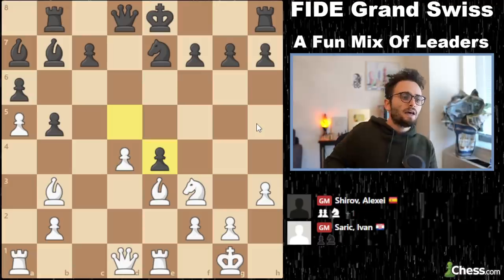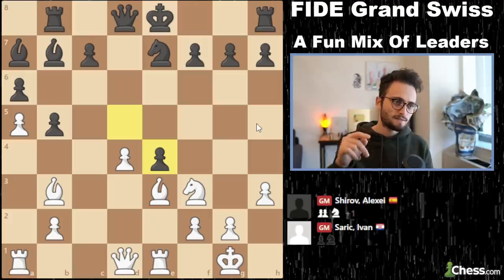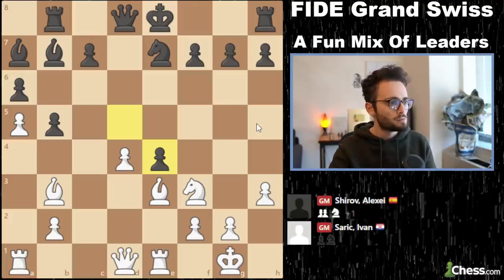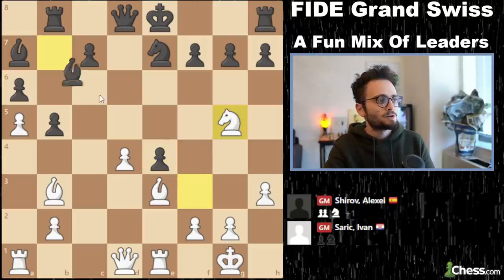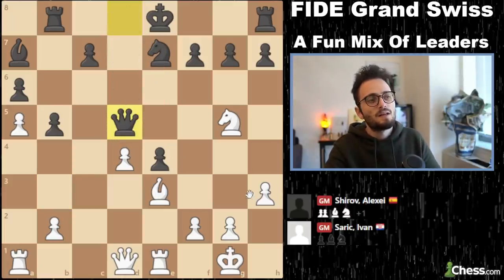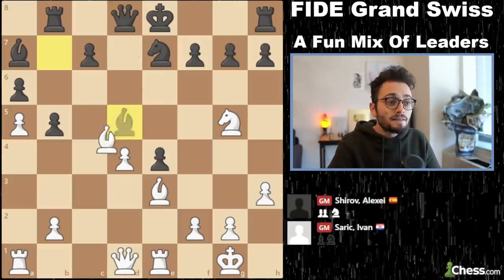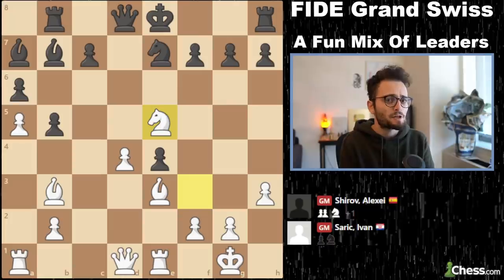Sharic had this position before, and every game in the database went knight g5, at which point bishop d5 was played, bishop takes d5, and queen takes d5. But in this game, Sharic played a move that's never been played before: knight e5. He thought about it for many minutes — I don't think this was preparation, I think he was improvising at the board. So black castles.